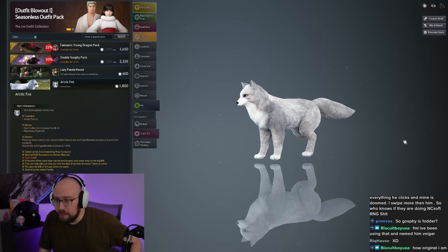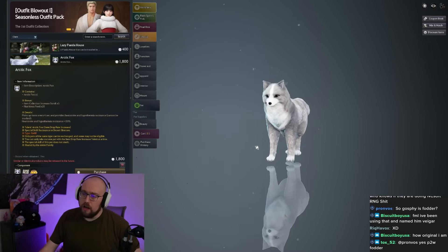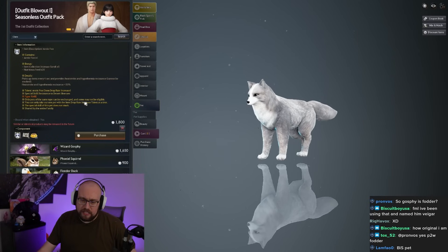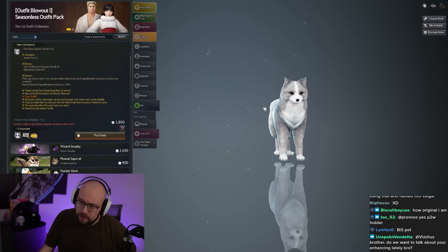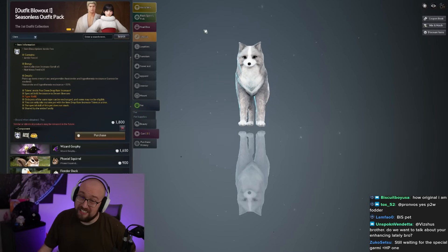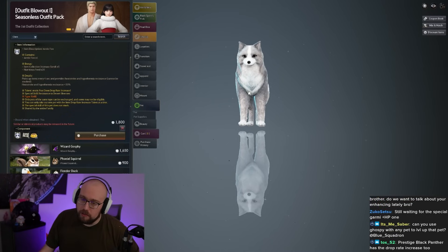This is the Arctic Fox — one of the pets people often say is required, though it's not required but is very helpful. The Arctic Fox's normal skill is item drop rate: 1% at tier one, up to 4% at tier four. Most people make their Arctic Fox the tier five pet, which gives 5% item drop rate. If you plan on playing the game a long time, this is definitely one of the pets I'd look at investing into.